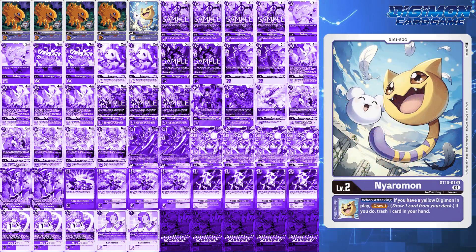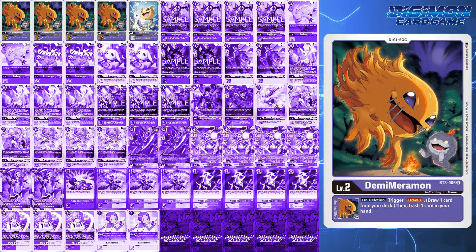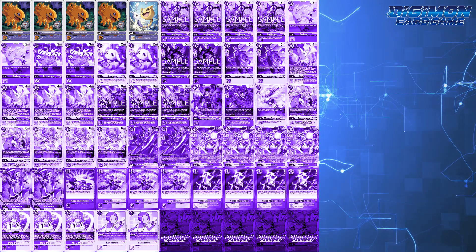For level 2s, this deck runs 4 BT2 Demi-Maramon and 1 starter deck Niarramon. Honestly, you could forgo the Niarramon altogether — this deck plays slower and you only push out of the raise if you're ready to combo off. Because Niarramon requires you to have a yellow Digimon in play, sometimes this effect doesn't go off. However, for players who want to assert dominance and slam that Gatomon down on turn 1, you'll have that yellow Mon already out. Demi-Maramon is the best pick for this deck — whether you go into a yellow or purple Digimon, you'll always be able to draw 1 and trash 1 to unbrick your hand. No other viable substitutes exist at this time other than Tokomon from BT11 should you go the yellow base route, but this also has a specific condition that needs to be met to draw a card.